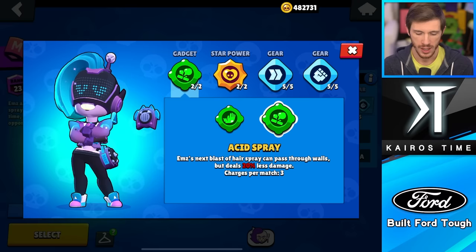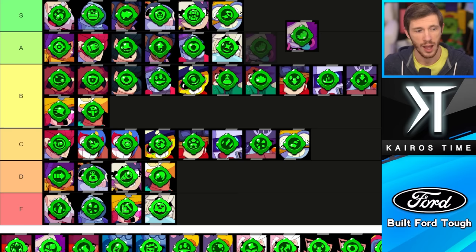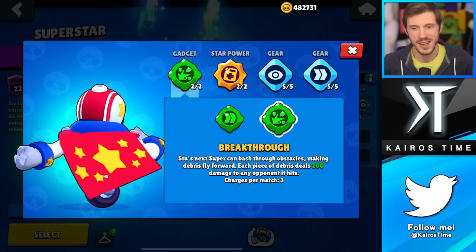We have Ems. Her Acid Spray is actually pretty good — it goes through walls, but deals 20% less damage — and Friend Zoner just completes her kit. It prevents her from facing her strongest enemies, which are close-range assassins. That's why you want to go with Friend Zoner. I'm putting Friend Zoner in the A tier and Acid Spray in the C tier. I considered S tier but it just doesn't quite provide the same value as all the other S tier gadgets.